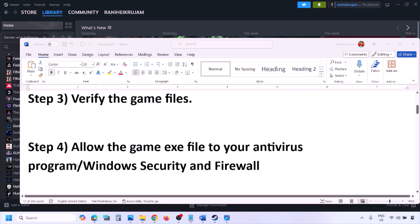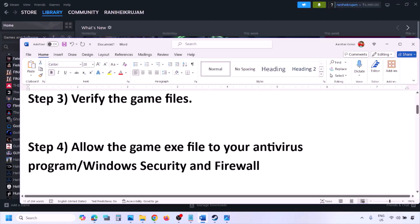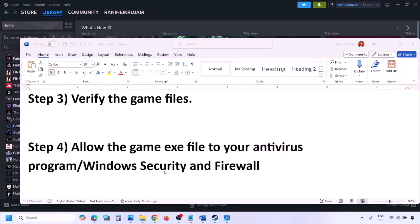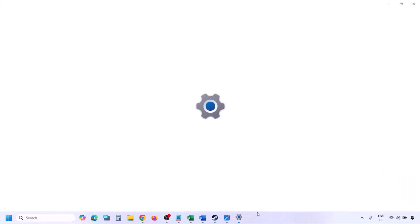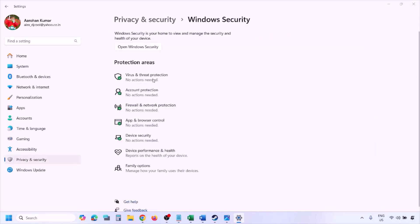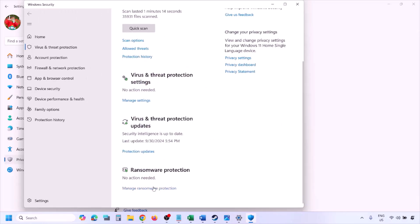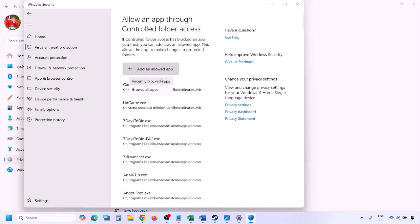The next step is to allow the game exe file in your antivirus program. If you have a third-party antivirus like Avast, Norton, Bitdefender, or McAfee, make sure you allow the game exe file. If you're using Windows Security, open Windows Settings, go to Privacy and Security (or Update and Security on Windows 10), click on Windows Security, then Virus and Threat Protection, scroll down to Manage Ransomware Protection, click it, then click Allow an app through Controlled Folder Access, click Yes to allow, and then click Add an allowed app.